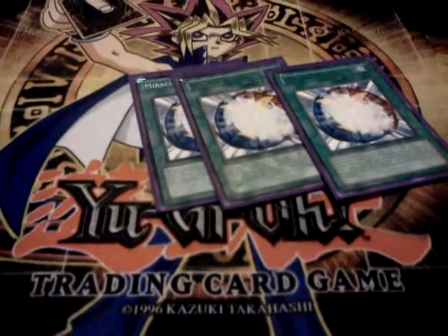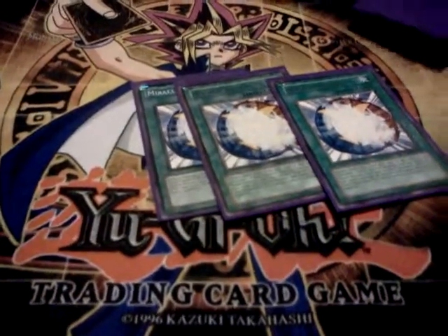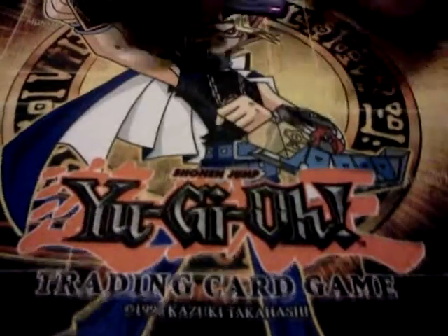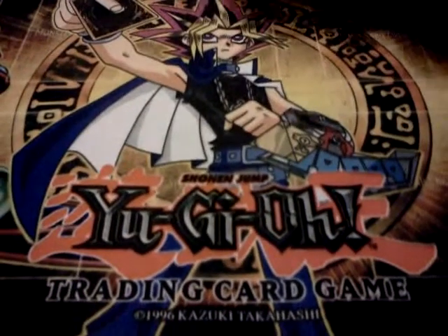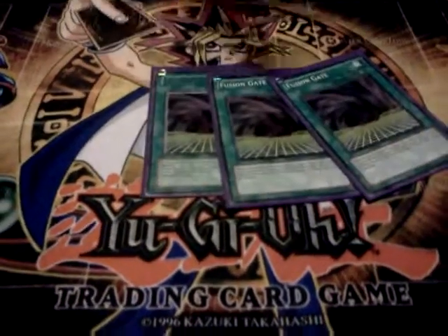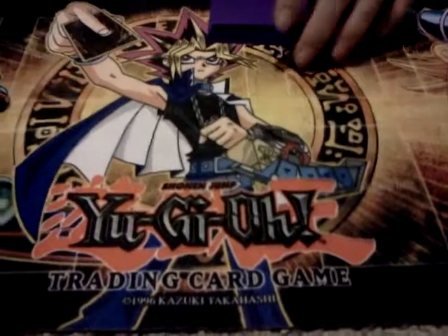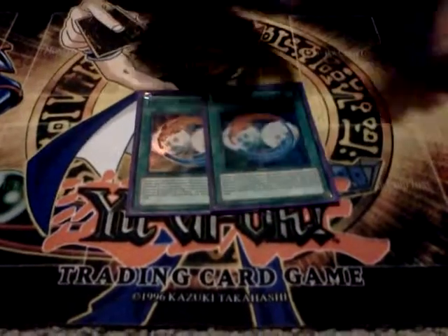Triple Miracle Fusion — main fusion engine. It's great when you mill it with Diamond Dude. They pretty much make your big heroes and win games. Triple Fusion Gate — because it could be from your hand or the field, and the monsters are banished, which helps with Parallel World Fusion and helps boost the Shining, which I don't have right now.